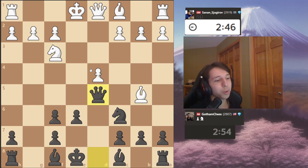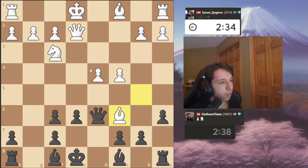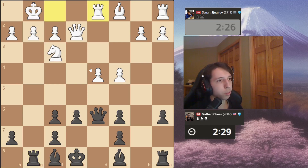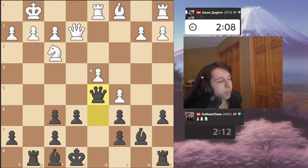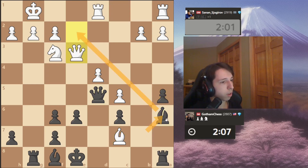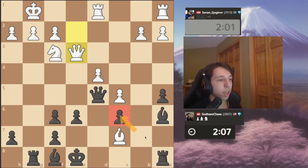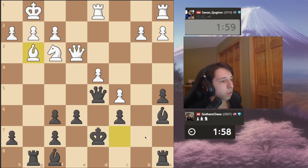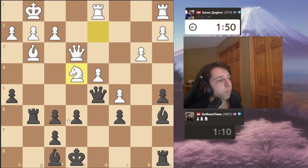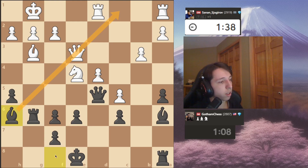This is just the opening — I'm kind of going through it without explaining that much. This is all preparation done by the computer. I believe about here is where they're both out of prep, and White has a little bit more of an advantage. Levy likes to play these kinds of openings where he sacrifices a little bit of positional play to get some nice attacks — it's just his style. He gives a pawn, gets some space for his bishop, puts it on a nice active diagonal rather than leaving it as a big pawn doing nothing.